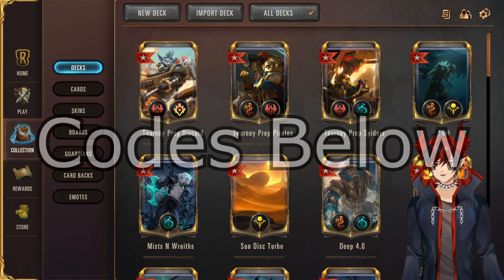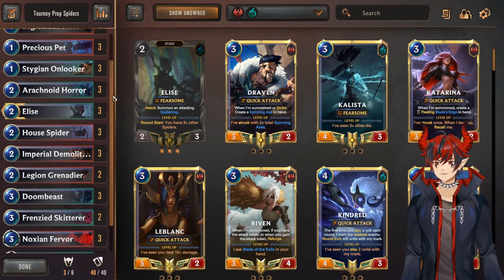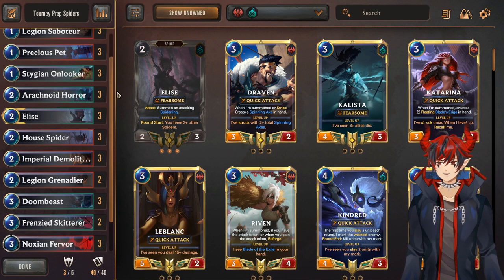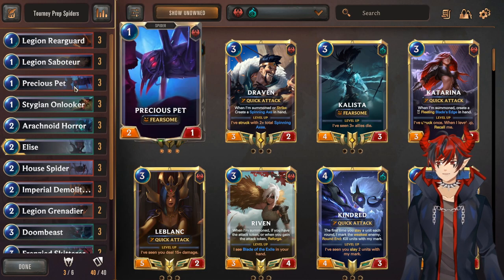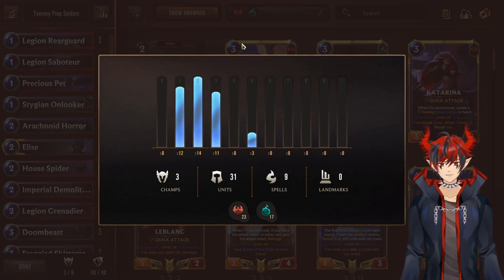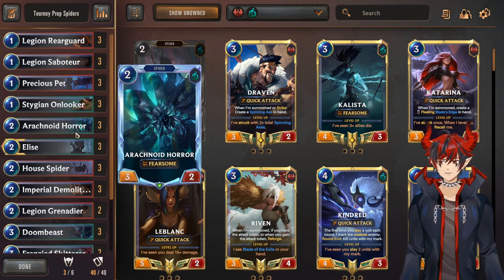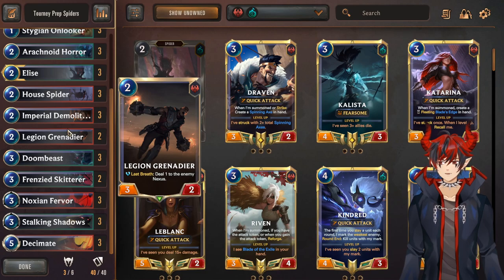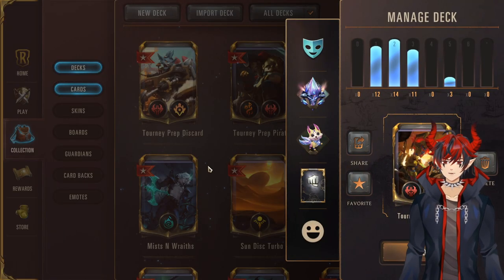All deck codes will be in the description below along with the Mobalytics links. First we're going to talk about Spiders. Spiders were my primary climbing deck this season — they took me from diamond three to master really quickly, I think in one or two sessions. The list has not changed since I used it. We've got Rearguard, Her Precious Pet, and Stygian — four different one-drops, so twelve one-drops total. Very, very aggressive early game. Our only five-cost is Decimate. The entire point of this deck is to open with strong early game, get fearsome Stygian hits in for a lot of damage, play super aggressive, and sometimes try to level Elise if possible. We just bring a bunch of damage, swarm the board, and play as wide or as controlled as the matchup demands.